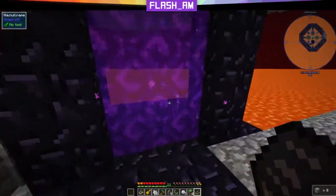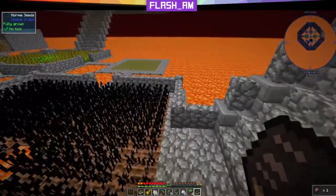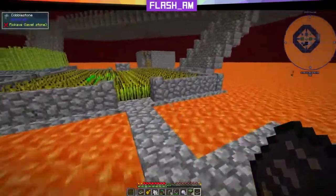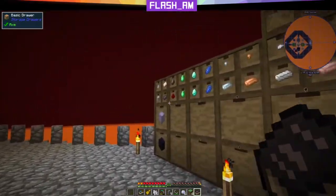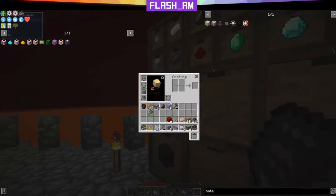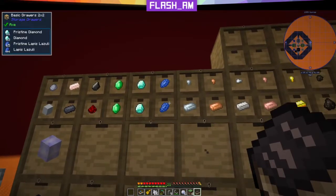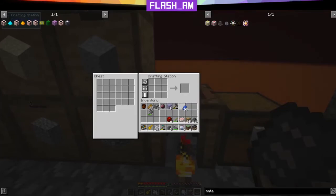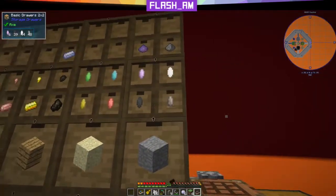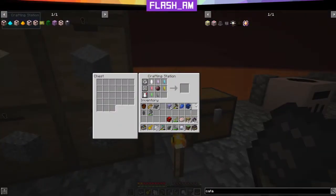Throw the crystal through the nether portal, walk through, and grab it. I did put some walls in between the farms to make it a little bit harder to fall through. We're going to take six blocks of crystal and then use lapis since we have a ton of it. Come in here and make two blocks of lapis. We're going to need one of each of these crystals. Place the nether crystal and place these in.